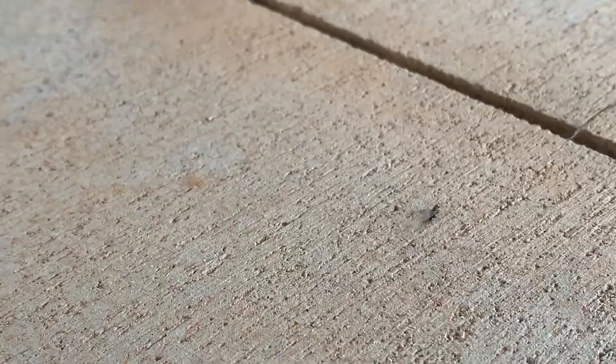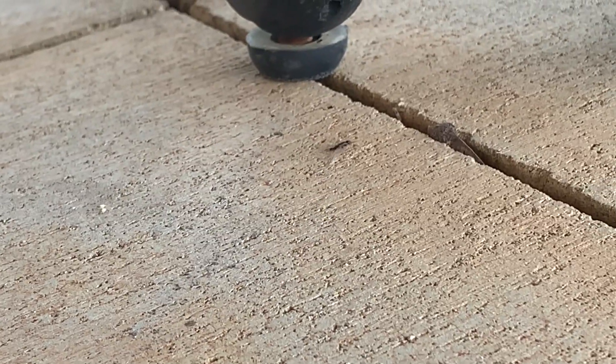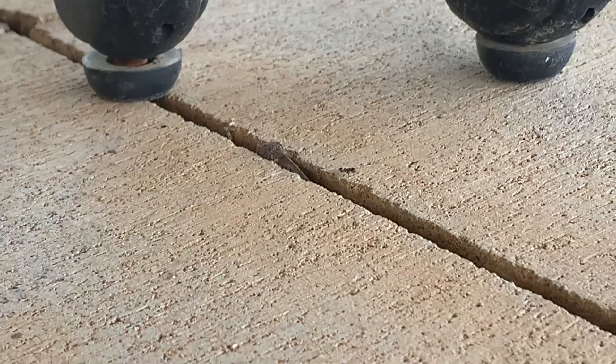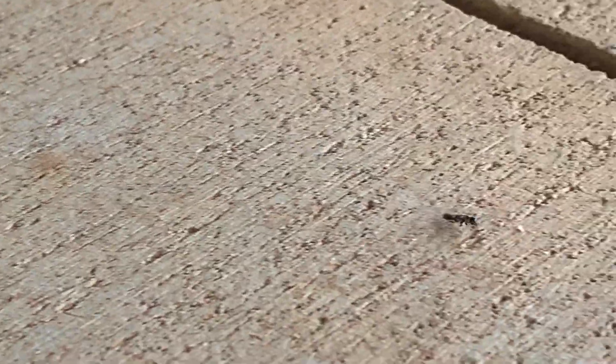These termites have just started swarming. That termite right there only has one wing left — the others have fallen off. When termites swarm, they fly out into the air, land on the ground, and drop their wings. This one is trying to get that last wing off. It started with four and now there's only one left. There goes the wing — it's gone. Now that termite's mission is to find another termite to pair up with.